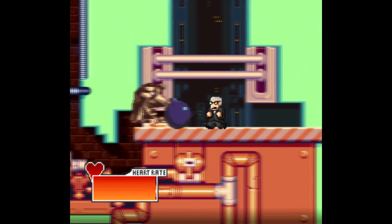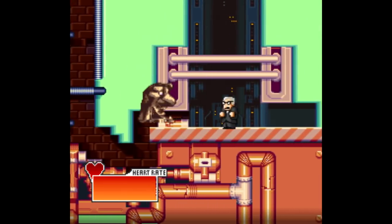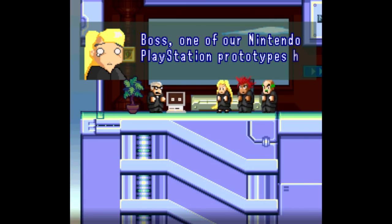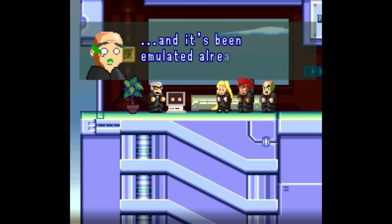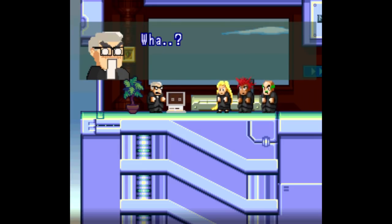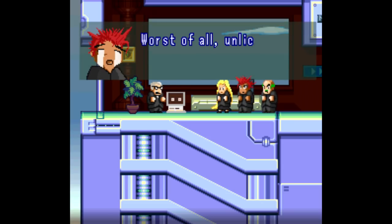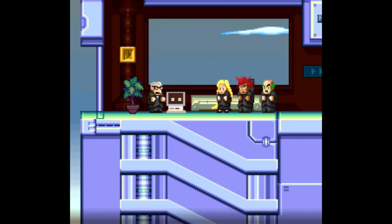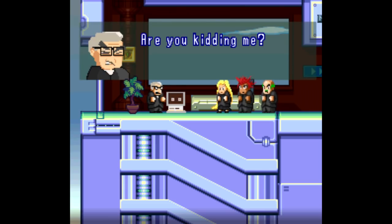The game itself is very, very short — don't go into this one expecting a lot — but what's there is both fun and laugh-out-loud funny. It's an action platformer where you play as Boss, the head of Sony, who had ordered every SNES PlayStation prototype be destroyed. However, one managed to get out into the public, and it's been emulated already and people are already making games for it.